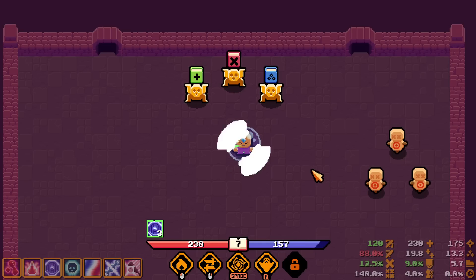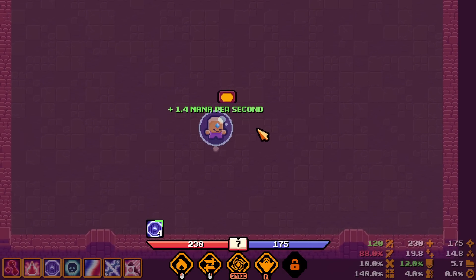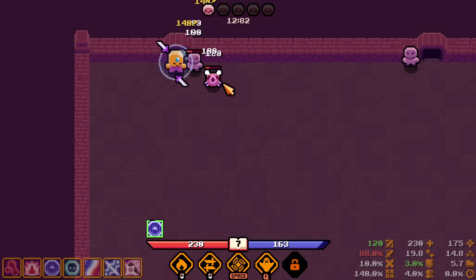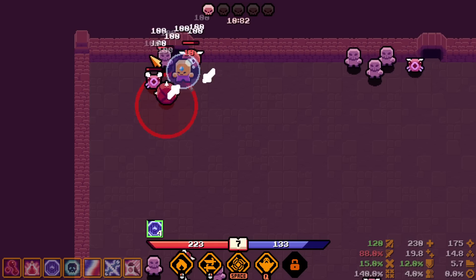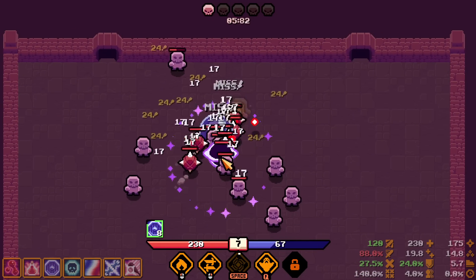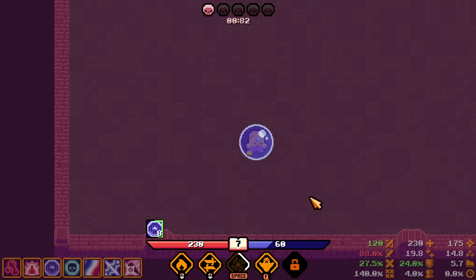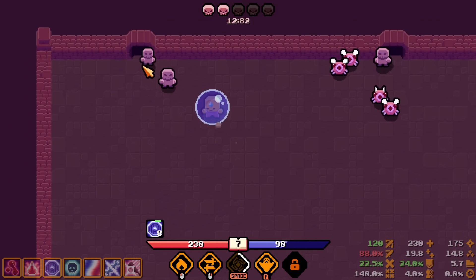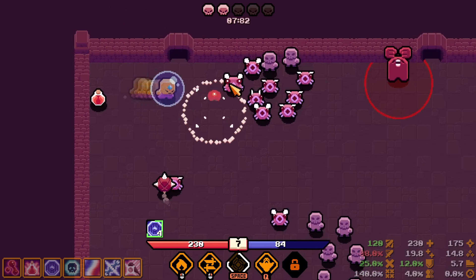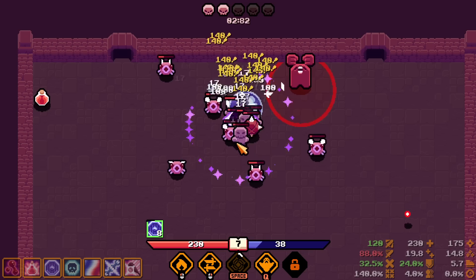Going with mana regen — I want to spam knives even more. Mana regen is a DPS problem even if it doesn't instantly look like it — having mana regen increases your DPS for sure. I killed the whole screen! I'm powerful. It would be nice if I could have cooldown reduction — that would increase DPS a lot more than anything else.